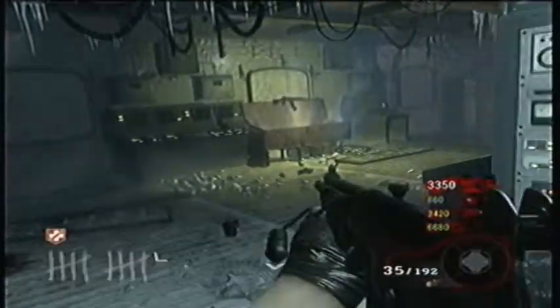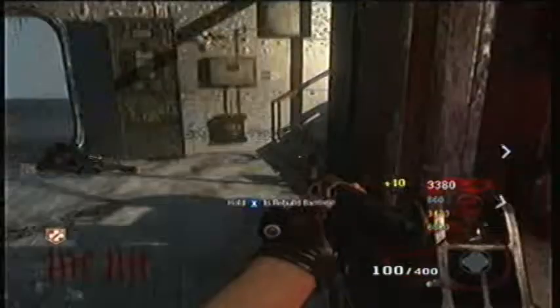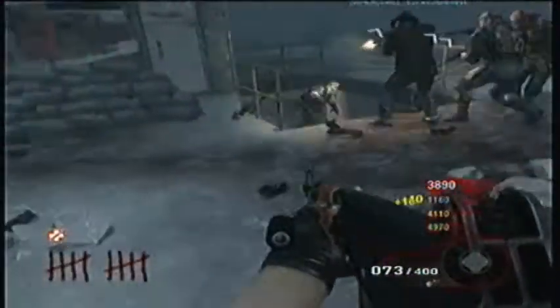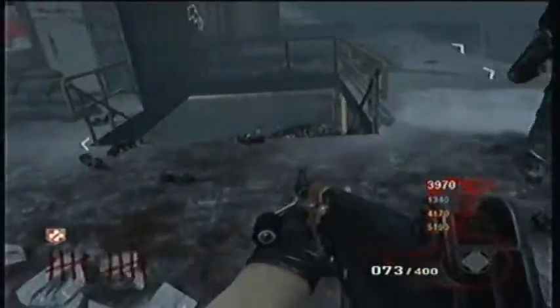I hit the box one more time and get the Money Maker — and the Money Maker is the key gun. It's very great, you're going to want it over probably any other gun. Even the Ray Gun is good, but if you have a Ray Gun without Flopper it could end up killing you. As for perks: Juggernaut gives you extra health, Flopper lets you dolphin dive with no explosion damage, Stamina Up, Quick Revive, Speed Cola, Double Tap, and the new one called Deadshot Daiquiri, which seems to help you get headshots more easily.